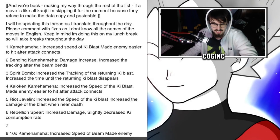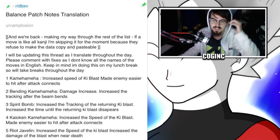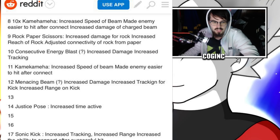Number 7 isn't fully updated — some of the kanji is complicated so it's being skipped; we'll probably cover it in a part two. Number 8: Times Ten Kamehameha is getting increased speed of the beam, so it's going to fire a lot faster at the enemy.